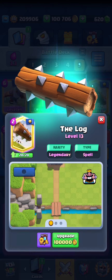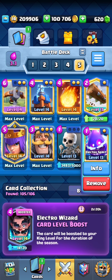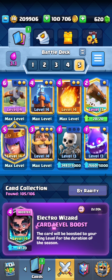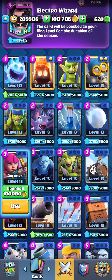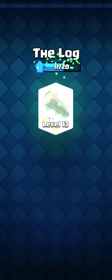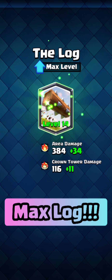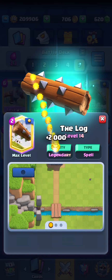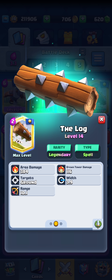We have enough to upgrade our Log now, and I don't think we're gonna be needing a max level spirit — it basically does the same exact job, just that we can't use it for chip at the bridge, but I think that's fine. Log should actually help us out against opposing log mirror matchups. I could also max my Archers, but since we are using Queen, I think I can just max my Log now. We're gonna do that and get a nice level 14 Log. It does 116 crown tower damage, which is 11 more than what it used to do at 105.